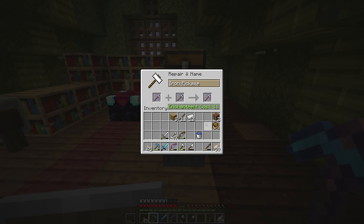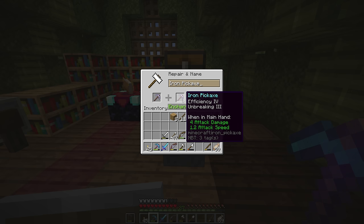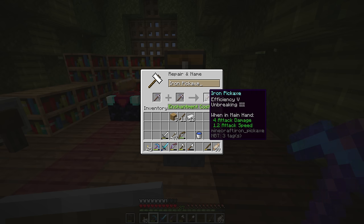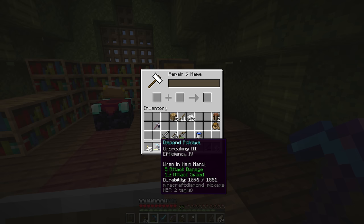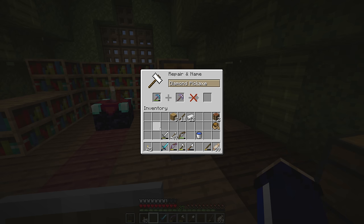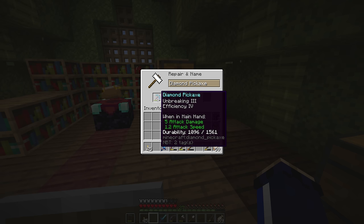You'll also notice that some enchantments either cannot be combined or are just redundant. These 2 iron pickaxes both have unbreaking 3 — that's the maximum level, so it doesn't get upgraded to unbreaking 4. It's also not possible to combine 2 different types of tools; you couldn't take the unbreaking enchantment from this sword and put it on a pickaxe that didn't have unbreaking. And likewise it is not possible to combine tools of 2 different materials — we can't take the enchantments from this iron pickaxe and imbue them on the diamond one.